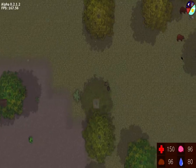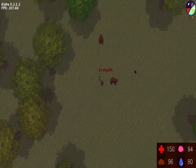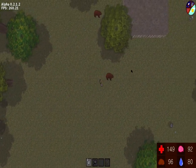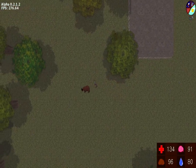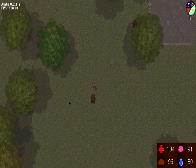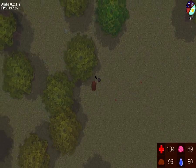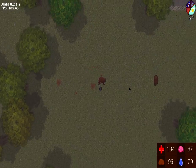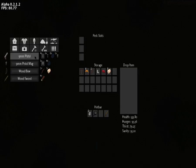Oh, here it is — there's a couple of bears, so it'll be a bit dangerous. Just go up to it and right-click to attack. Different items do different damage — this rock, for example. The bear and everything has a different amount of health. Got it! Press E to loot — there's cloth. Now we'll make the pickaxe.